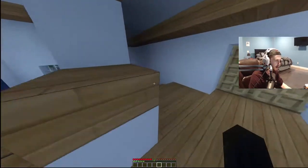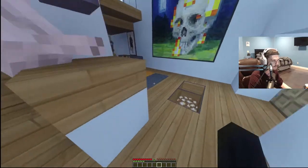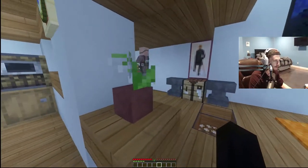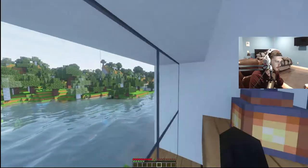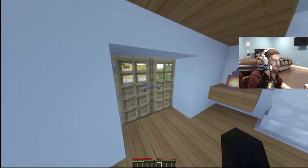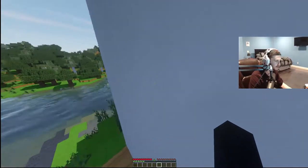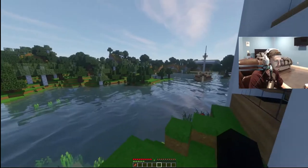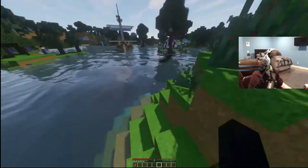We have absolutely nothing at our disposal right now except this house and a couple of dogs. But there is some equipment waiting for us down at the pirate ship. That will give us everything we need in order to get through the prison and get to the top floor where we need to be. So we're going to take a little stroll and go get our equipment.